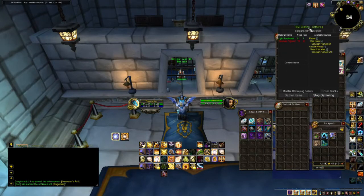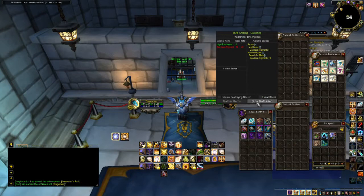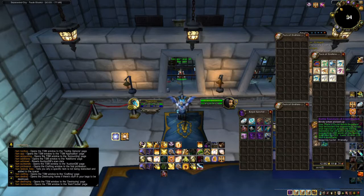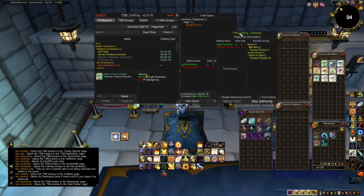If TSM Gathering or the Destroying Window is blocking your view, you can simply click it and drag it anywhere you want on the window. If you want, you can hit Stop Gathering and it will close completely. To get the TSM Gathering window to come back, open up your profession, hit the Gather button, and then press the Start Gathering button and it will bring up the Gathering tab.